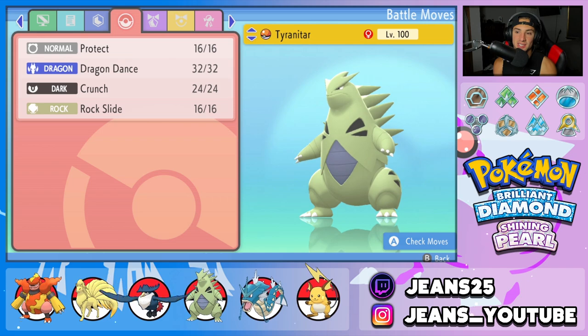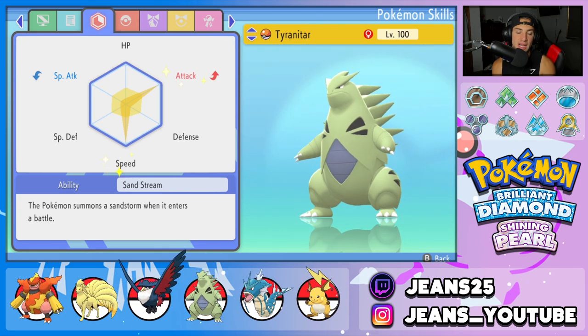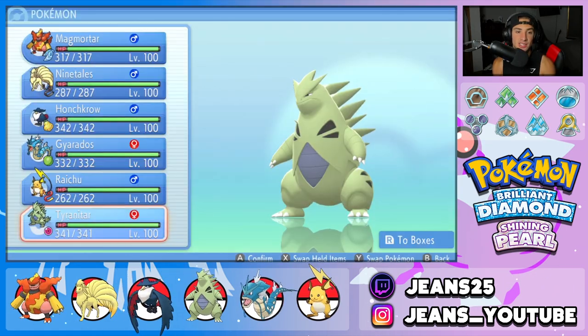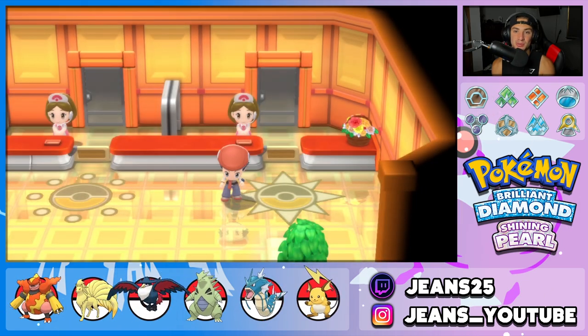The final Pokemon on today's team is Tyranitar — another great physical attacker. It's got Dragon Dance, Protect, Crunch, Rock Slide, Sand Stream as its ability, and Life Orb as its item to do as much damage as possible. That's the team preview — this is what we're rolling out with Magmortar. Let's hop to the Coliseum and grab some wins.